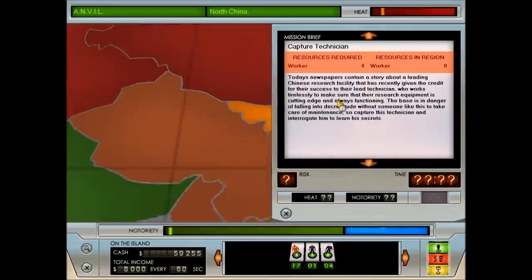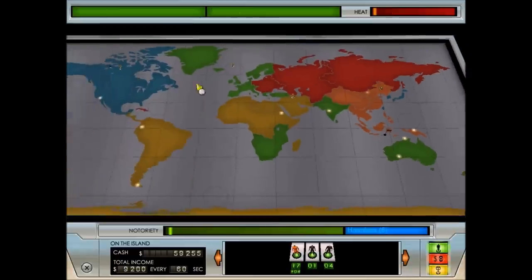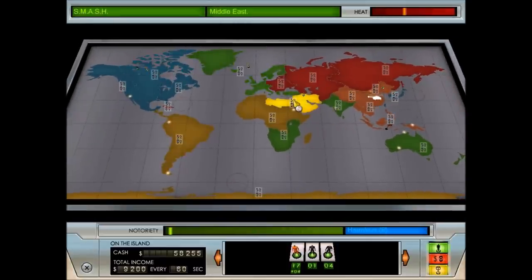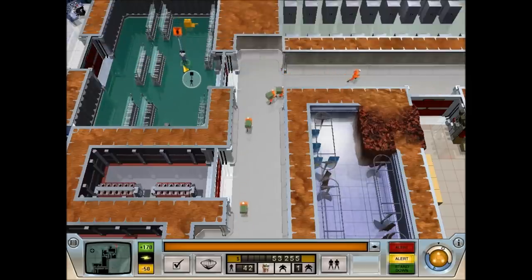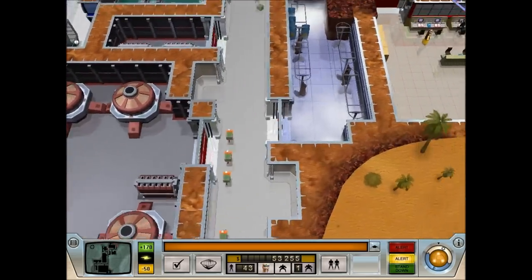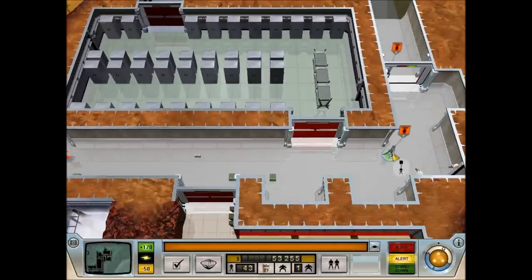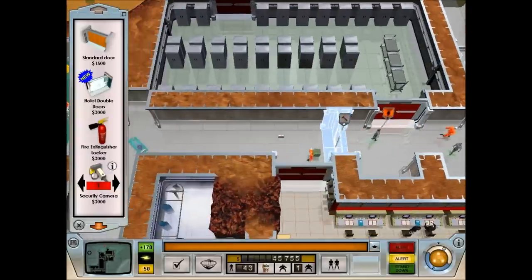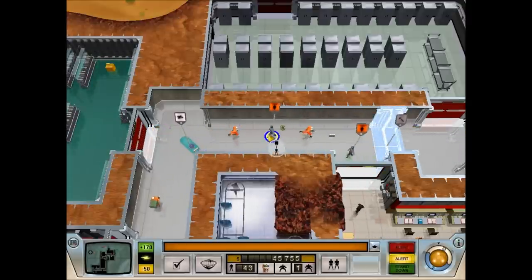We do need to capture the technician — he's a very important man. Once we're done with him we'll redistribute the minions to each of these places. We'll probably lose two. We're going to order another door and put it there so he can't get through, but they're both going to see the body bags.